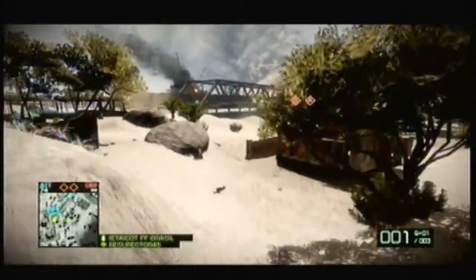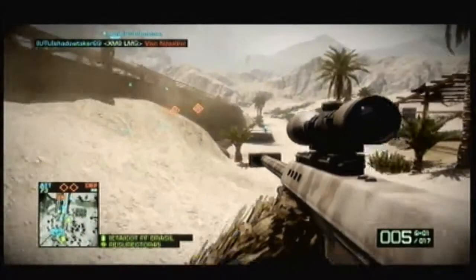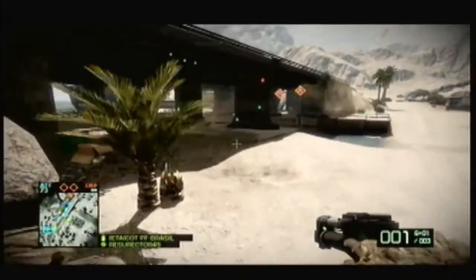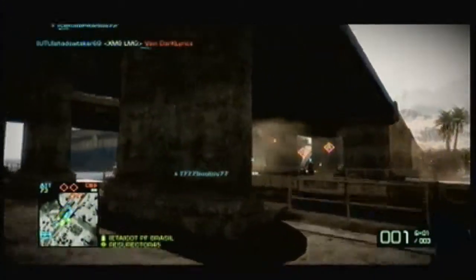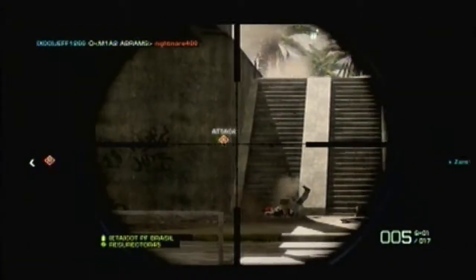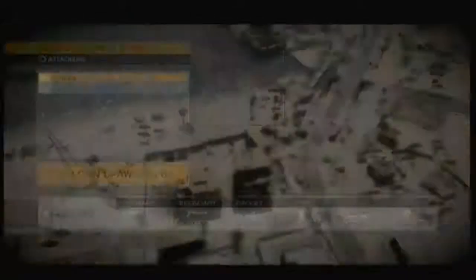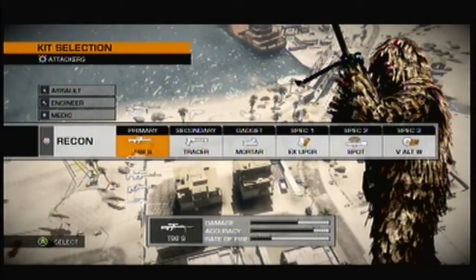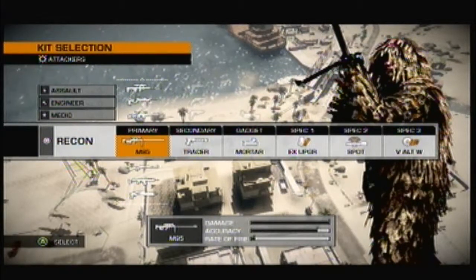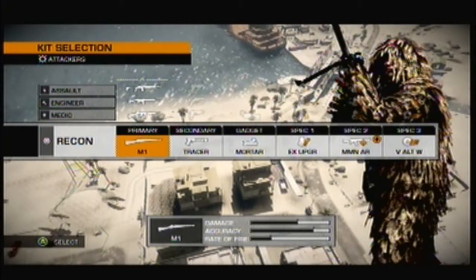There is recon, assault, medic, and support. Support is heavy machine gun - heavy LMG. Assault is regular machine guns. Recon is pretty much all the sniper rifles. In each class, you all get a random gun - like shotguns and stuff like that, and then the M14, G3, M1A1, and the M1 Garand, which is only unlocked once you have the Vietnam expansion.